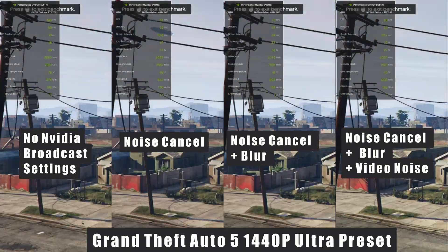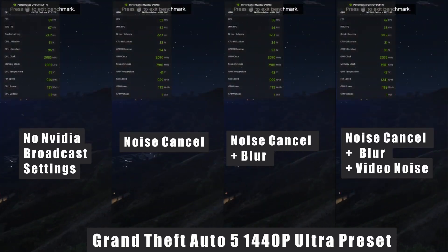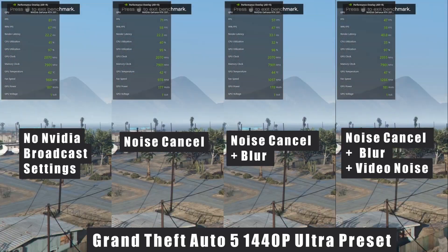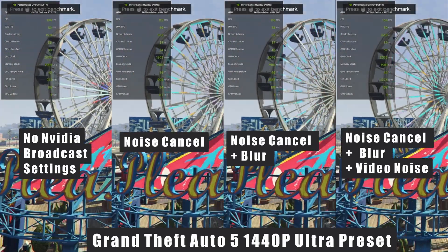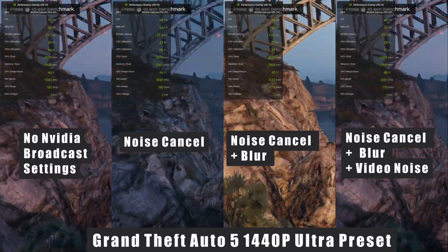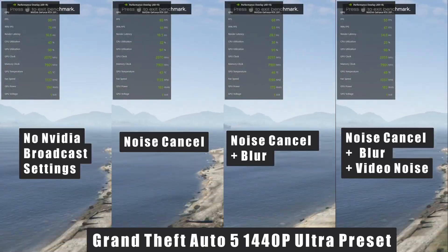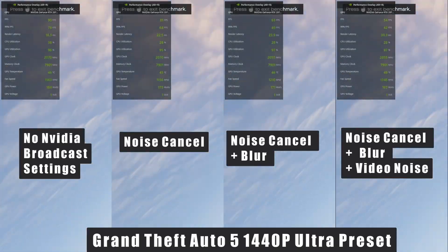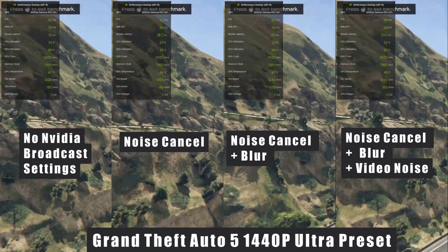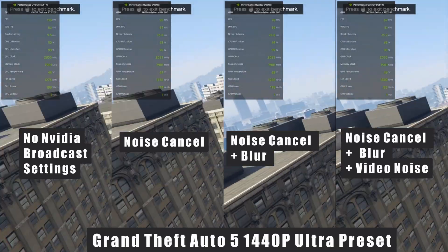First up we have Grand Theft Auto 5, run at 1440p resolution with ultra presets. A lot of Twitch streamers love GTA 5 RP servers — it's hilarious and keeps viewers engaged. This game was perfect to showcase how demanding NVIDIA Broadcast can be, with day and night cycles, water, foliage, and a jet scene that shows a huge range of max, average, and minimum FPS. I ran these benchmarks 10 times across the different categories.